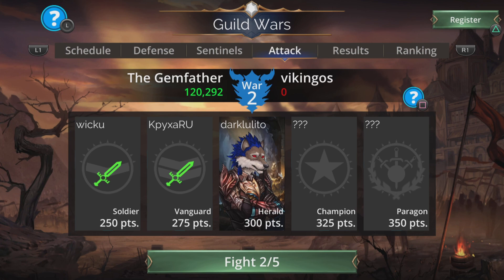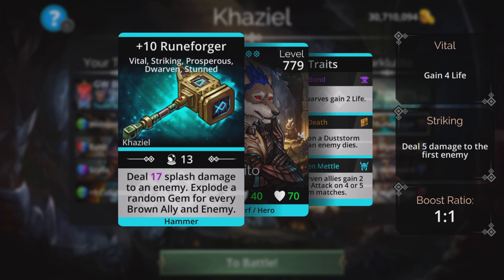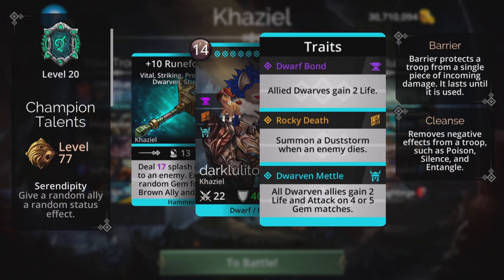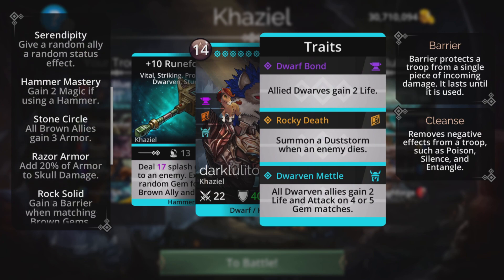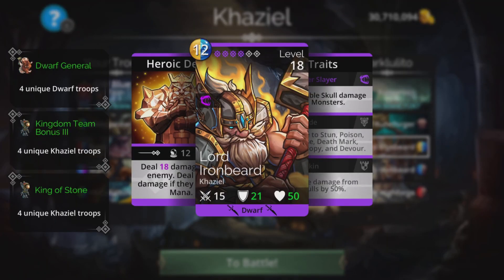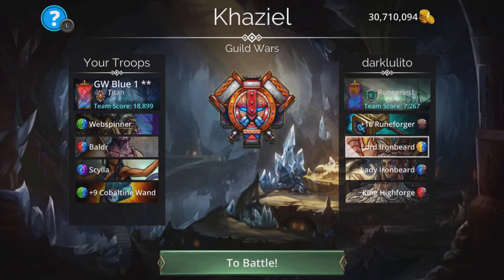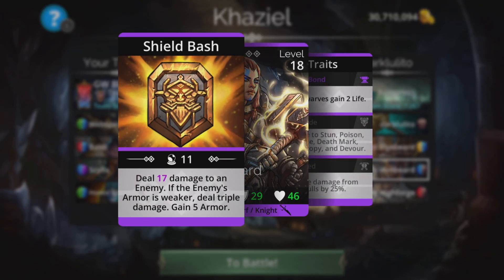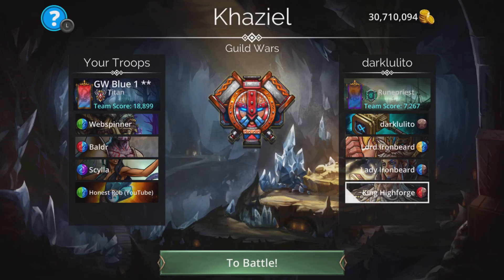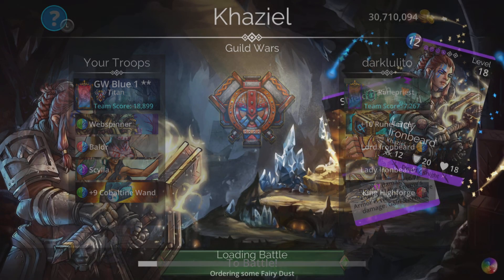Third battle — up against Dark Lolito. Rune Forger: splash damage, explode a random gem for every brown ally and enemy. Nothing really too bad to watch out for in the champion talents. Lord Ironbeard, Lady Ironbeard, and King Highforge. Same deal.